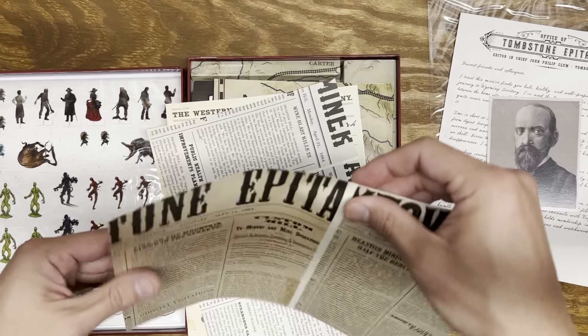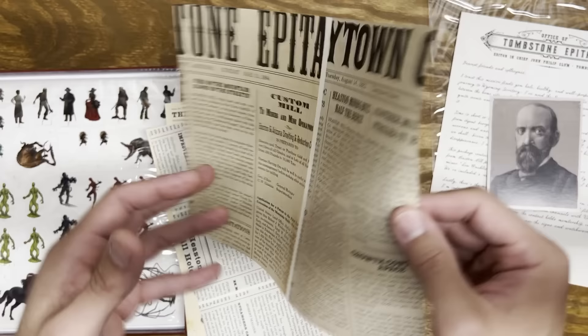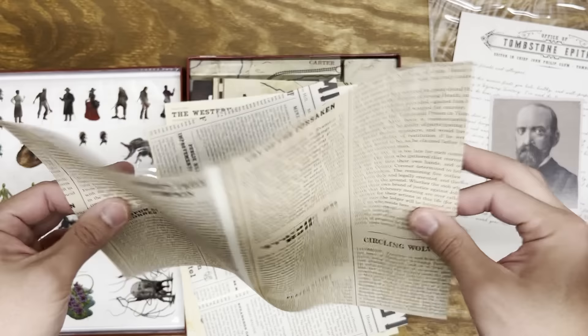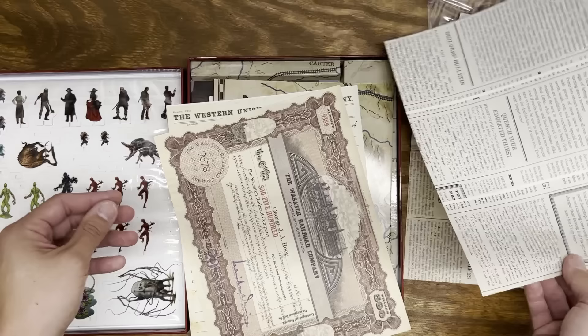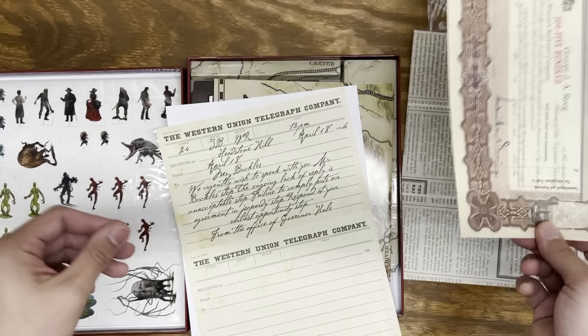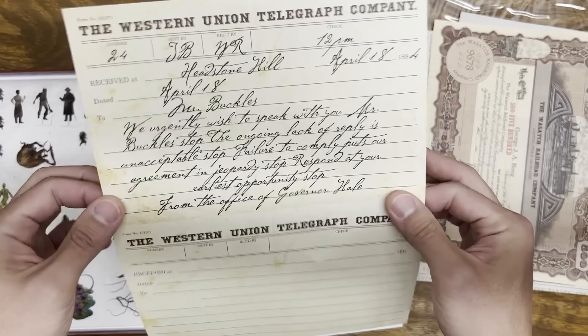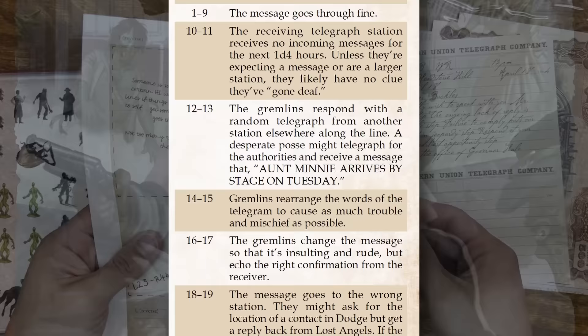The newspaper clipping sheets feel relatively thin like newspaper. I will say this is a lot of reading to foist onto players — the practicality of getting a whole table to read all this is pretty dubious. If you have really awesome players, maybe you can send them each a copy before the session. Also included is an authentic-looking certificate of stock for 500 shares in the Wasatch Railroad Company and an authentic-looking telegraph. There's also a blank telegraph template to photocopy and write up your own telegraphs — handy because in the Deadlands book, gremlins sometimes intercept and replace telegraph messages.